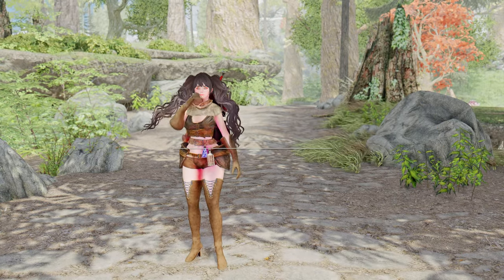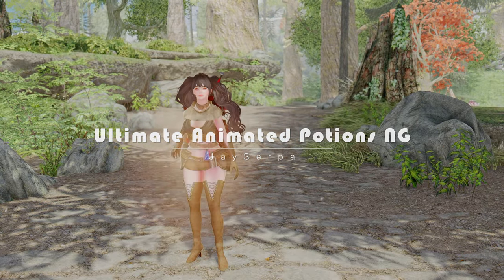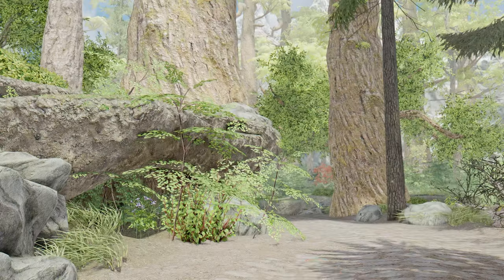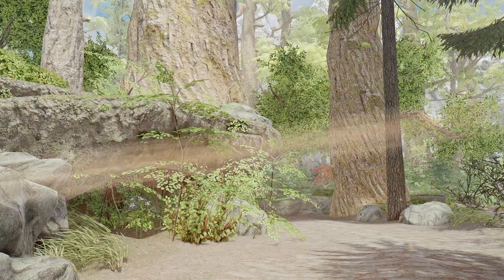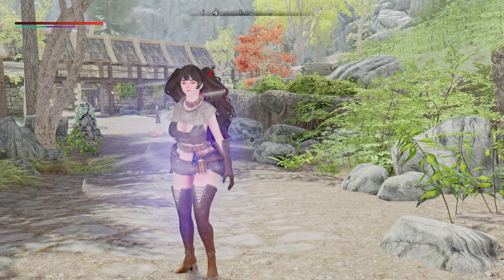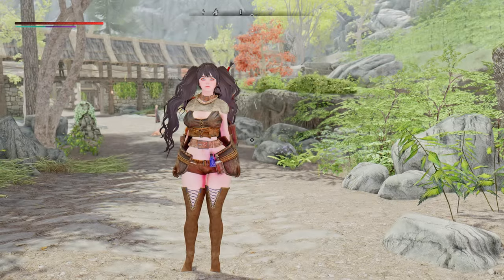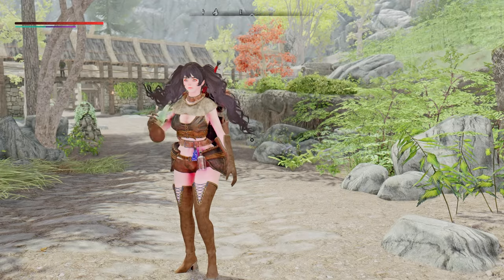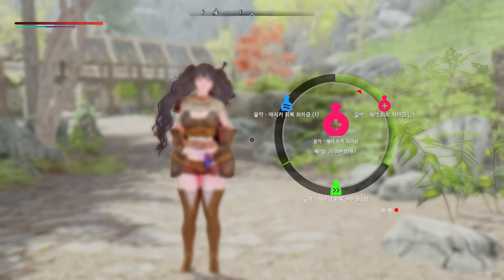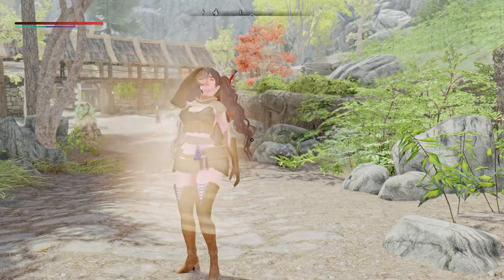The next mod I'd like to introduce is the Ultimate Animated Potions NG. This mod adds animations to drinking potions, but what sets it apart from other mods is that it doesn't require an ESP plugin. It's quite astonishing how the Ultimate Animated Potions accomplishes this feature without needing an ESP. Moreover, it applies animations to all vanilla anim objects, and remarkably, there are no issues with sound effects.